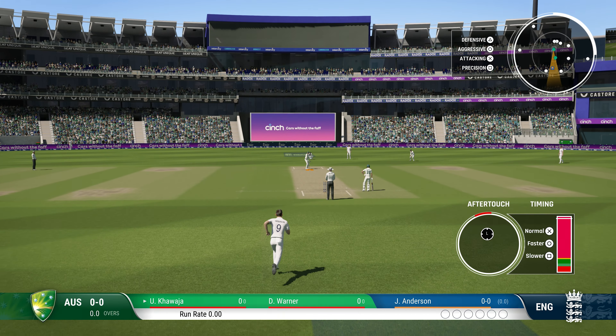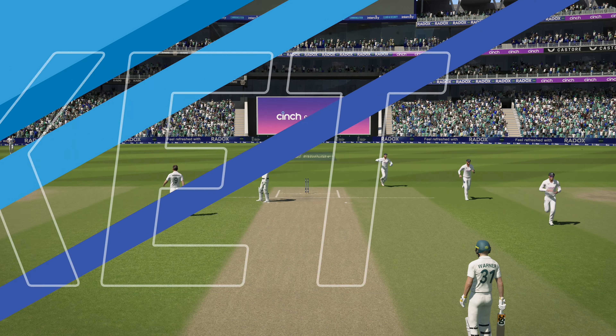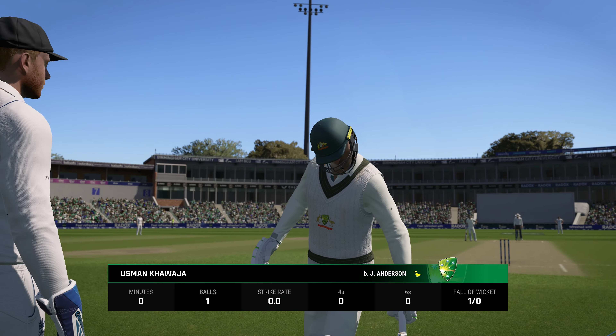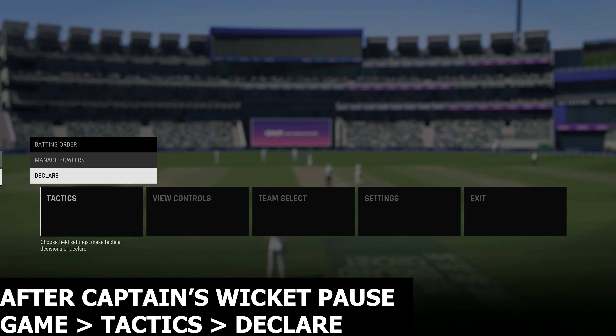The first batter is the captain, so we just got him out. Now all you need to do is deliver very little, then go to Match Tactics and click Declare so you don't need to bat for the whole team.